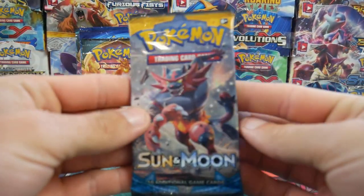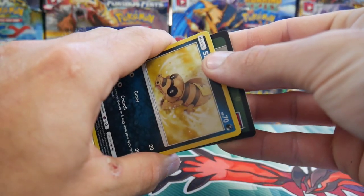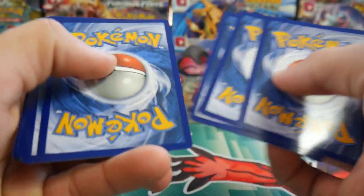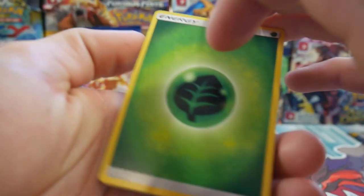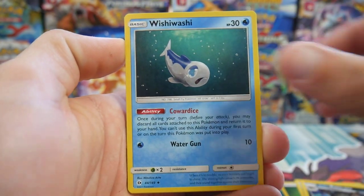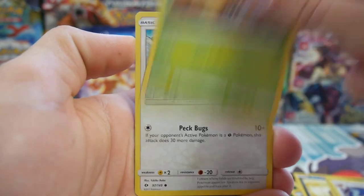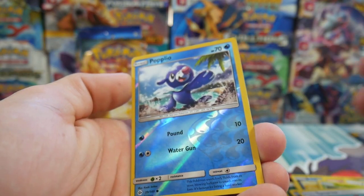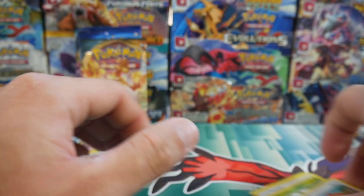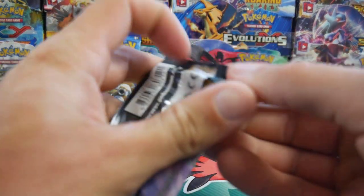Let's start off with a bit of Sun and Moon. There's a code card for you guys — let me know in the comments if you got that one. We have a leaf energy first off the bat, then a Diatrix, Alolan Raticate, Wishiwashi, Sandile, Snubbull, Pyroar, Grubbin, Espurr, a Popplio reverse holo — a common — and a Pilosand to finish off that pack, just a regular rare.